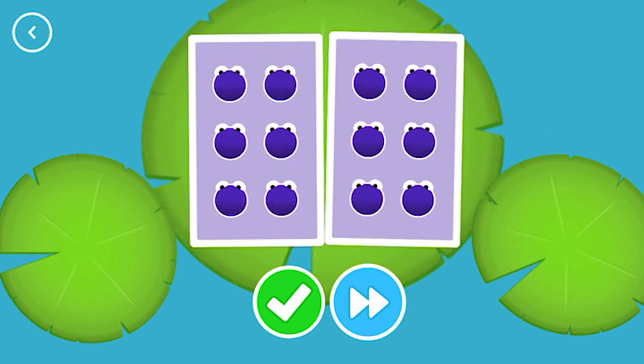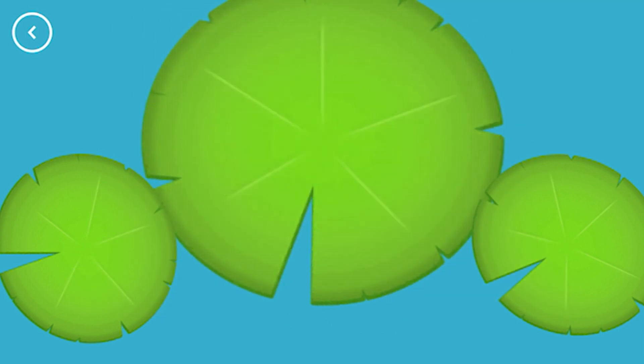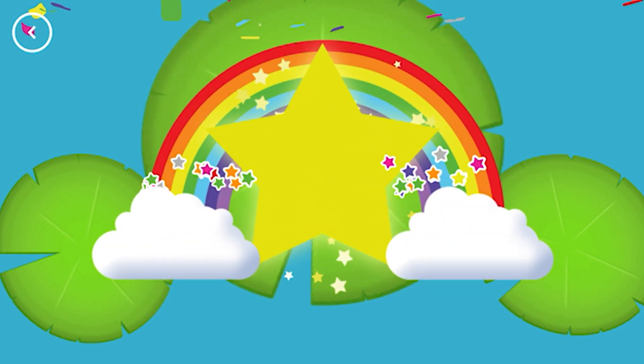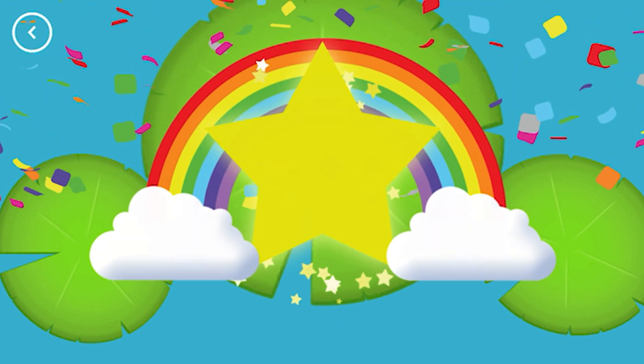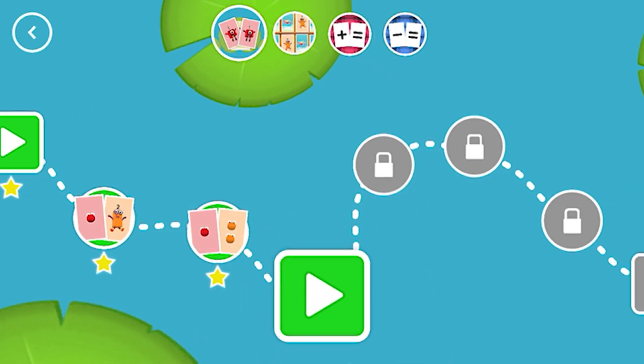Six, six. Snap! You've found two matching numbers. Yay! You've earned a star. You've unlocked a new number.